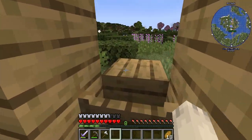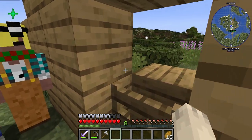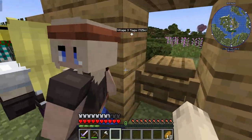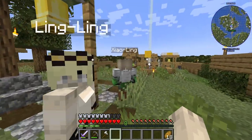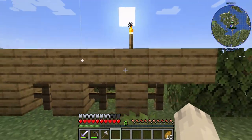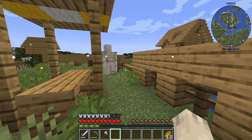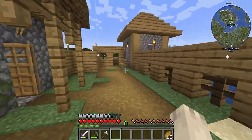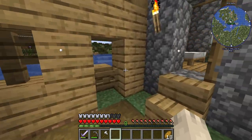Hey villagers, I know you guys are trying to get out and I'm going to find a way to make this nicer so you can't leave. I really don't want to lose any of you because you guys are my homies — if you leave you're gonna die. I want my village peeps around and I want trades, so yeah.